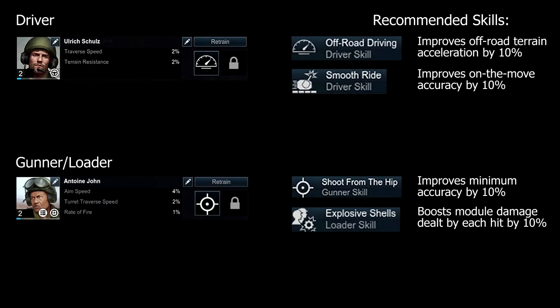For our driver I would recommend the following skills. Firstly, Off-Road Driving, which boosts off-road terrain acceleration by 10%. Our vehicle already has a 0 to 32km/h acceleration time of 2.62 seconds, and we want to maintain this performance off-road, especially if we overextend into enemy lines and need to make a hasty retreat. Our second skill will be Smooth Ride once the driver reaches level 4, improving on-the-move accuracy by 10%, allowing more accurate shots when circling an MBT for example.